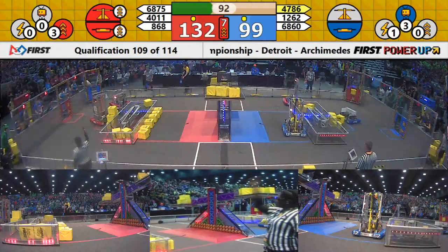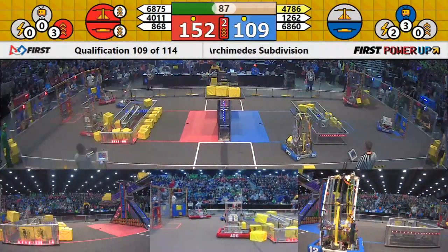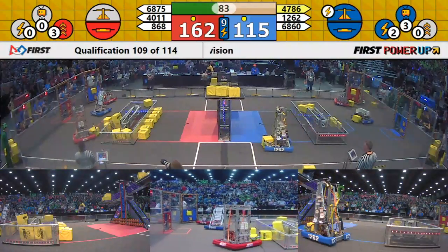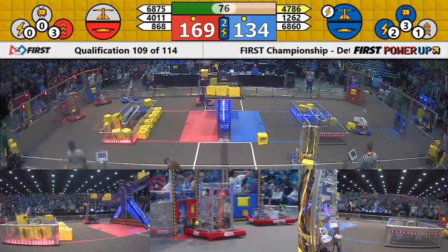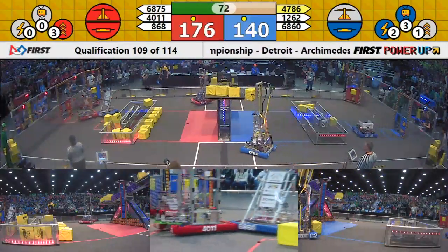Our Blue alliance has already used their levitate power up, and our Red alliance follows with a boost power up. Their boost level 3 power up is doubling the points per second they earn from their scale and switch, giving them four points per second while that power up is active. That helps the Red alliance begin to build a substantial lead over our Blue alliance with just over a minute remaining.